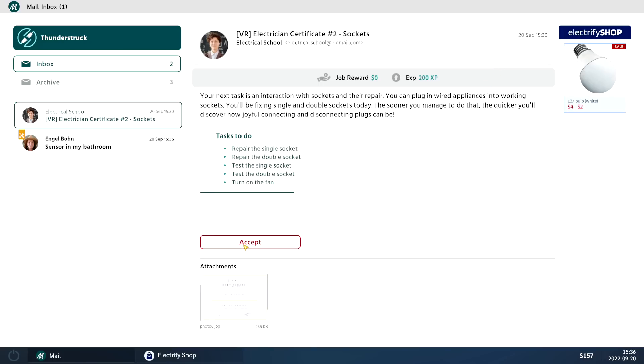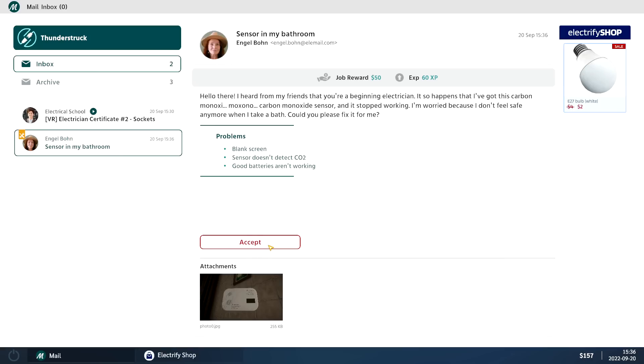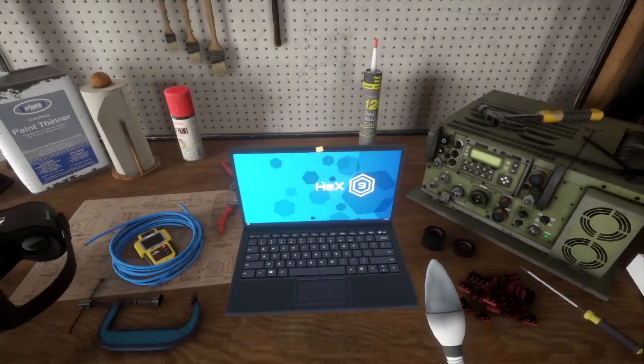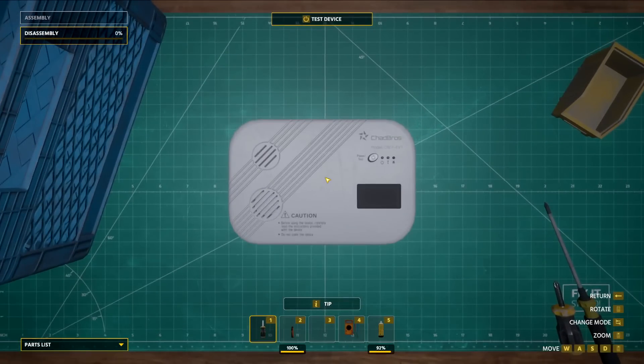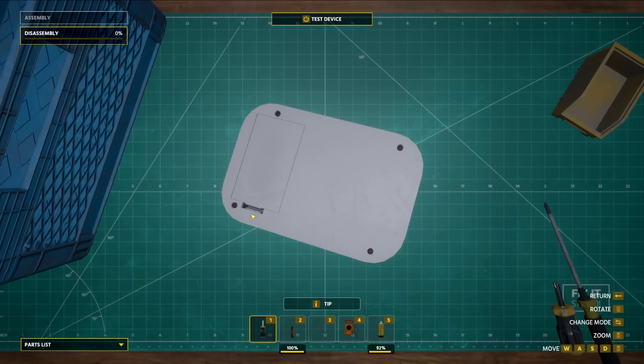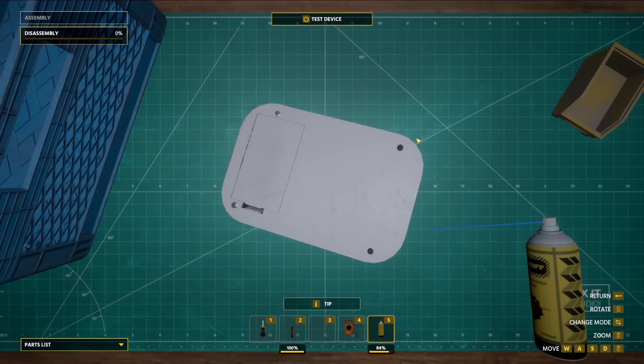Single socket, double socket — a whole bunch of different things. Wait, what does she want me to do? We'll be back to the school in a second. Hello there, from my friends. I'm beginning electrician work. I got a carbon monoxide detector job. I could try it out — why not. I've accepted. I've got another one of these. She's gonna make me do it for sure.